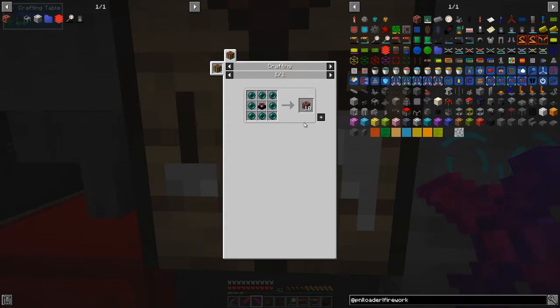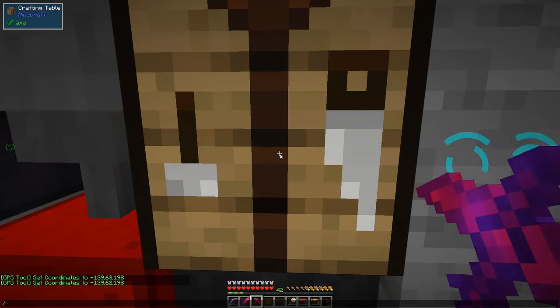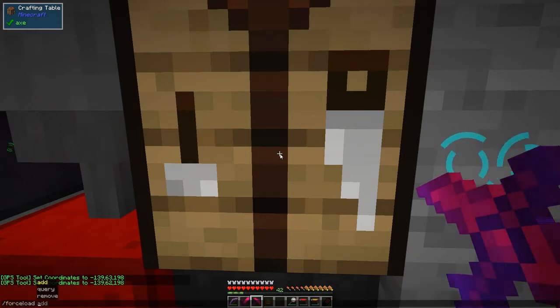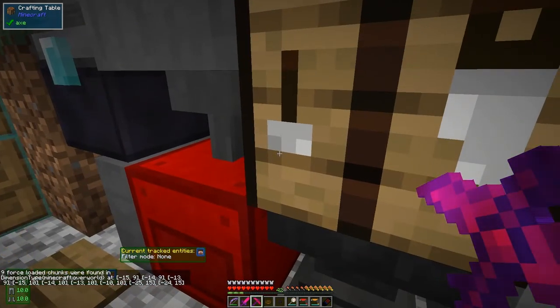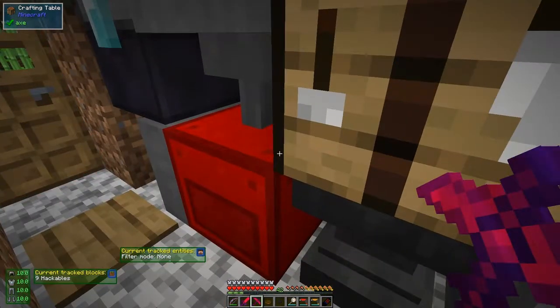All they're really doing is a force load via command line, which you can't do as a normal person. With cheats on single player it's not really a problem - you can press Tab and type 'force load' like that, and I think you can add 'query' and that will show you what chunks are loaded. You can find those by looking at F3 which tells you which chunks you're in.